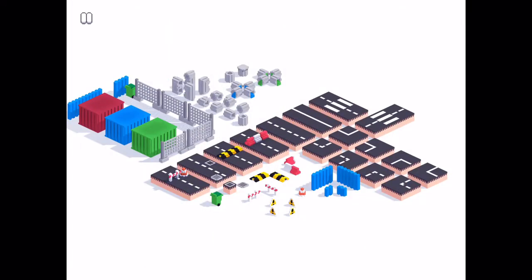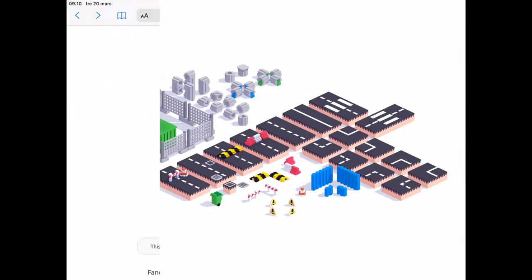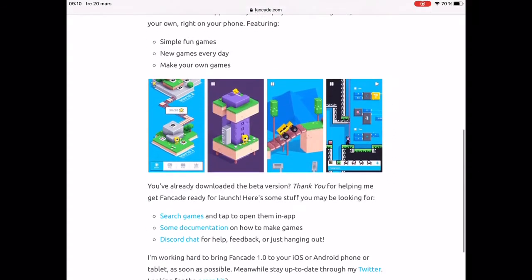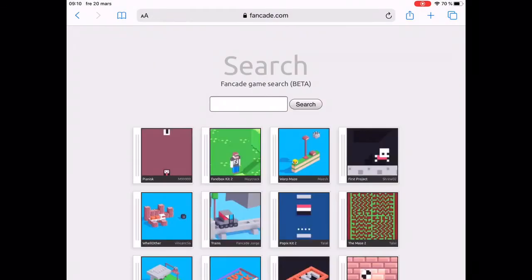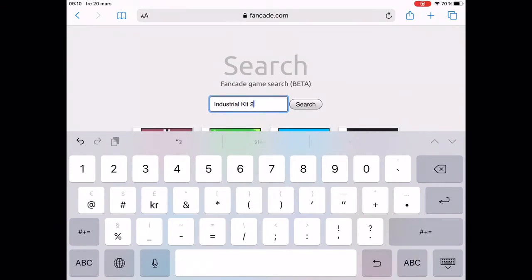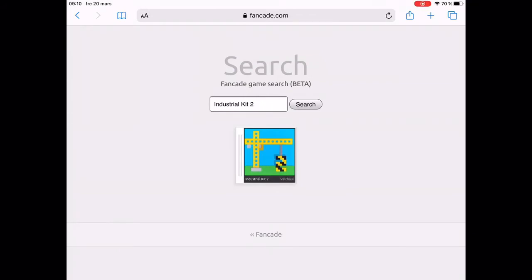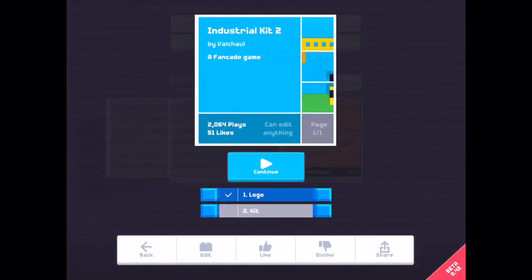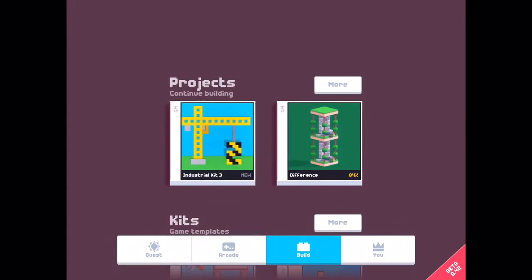I want to build a level using blocks from Industrial Kit 2. How is that even possible? First you have to find the kit. You have to search in fancade.com — search games — and type Industrial Kit 2. Here it is. Press it, the kit links over to Fancade. Open it and press edit, and now it's linked over to my projects and it's ready to be used for my level.